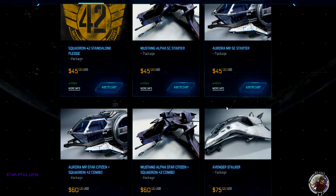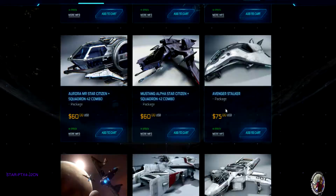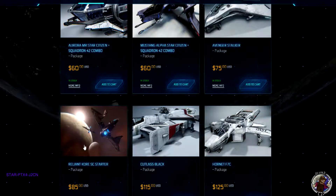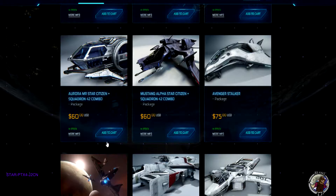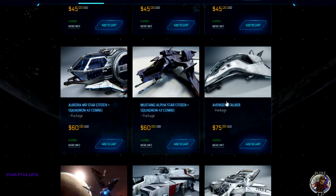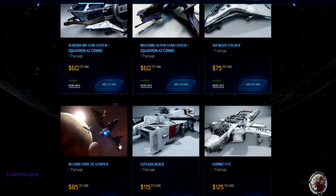For a starter ship, I realize the Stalker has a lot more heavy guns, but the Reliant has a fair bit more cargo. It is meant to be a starter ship, so I feel it probably belongs in price between the Stalker and the Aurora. Having said that, I'll slip through to a little video now and give you a quick sneak peek of the Reliant.